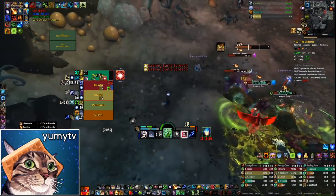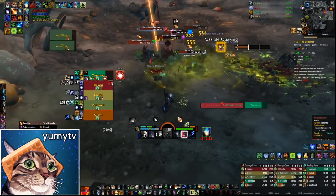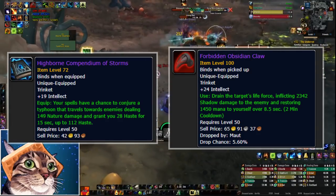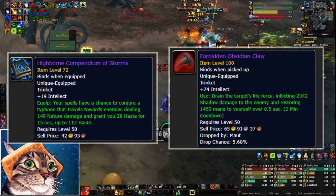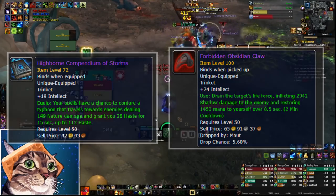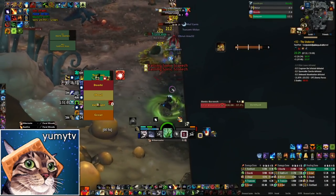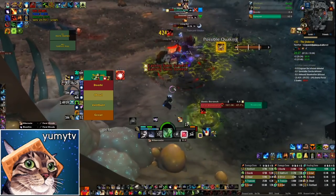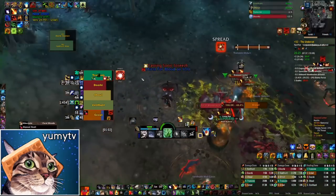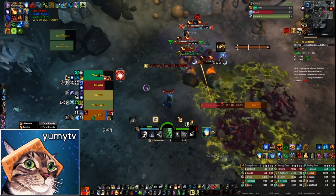Versatility has the worst throughput but adds survivability and damage. Crit is somewhere in the middle — not as good as Mastery for healing throughput, but better than Verse for both healing and damage, without the survivability benefit. I think you want a little of everything with a big chunk of Haste and then a mix of Crit and Verse. For trinkets, I swapped one out for the inscription trinket, the Highborn Compendium of Storms — it's a nice Haste stat bonus. If you don't want to spend gold on it, Vita or Dragon Skill work just fine.